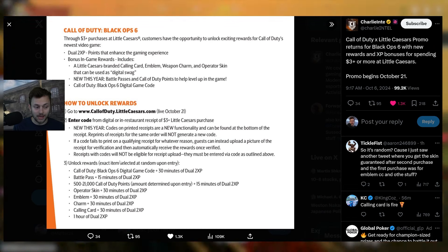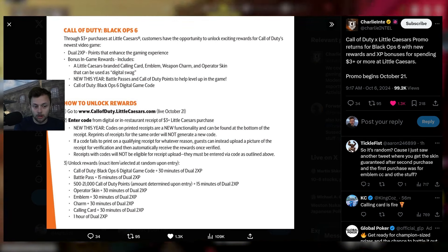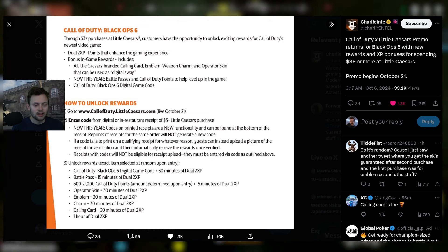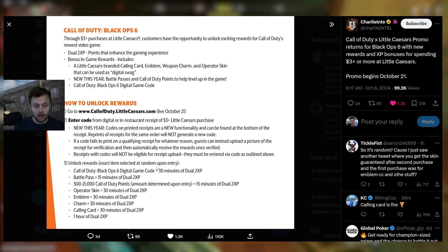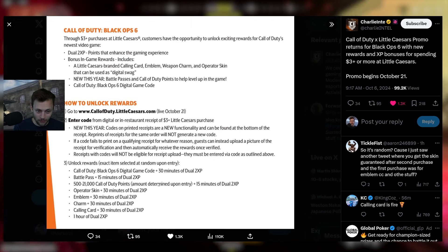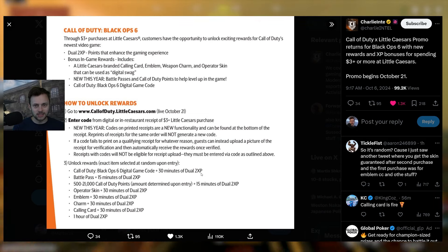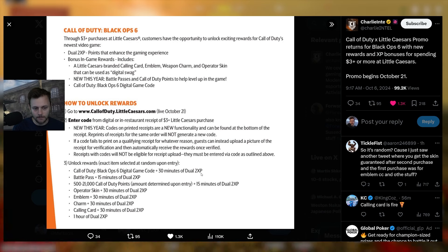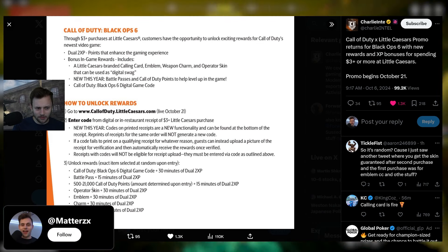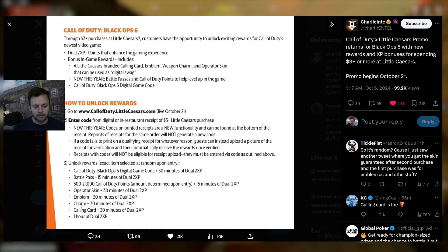For the Monster Energy promo you take a picture of the receipt, but for Little Caesars this year you have to redeem the code on the receipt — unless it doesn't print the first time. Now, rewards are selected at random, so when you spend three bucks you're not guaranteed to get specific content, which is kind of unfortunate. You could win a Black Ops 6 digital game code — chances of that are probably fairly rare — or a battle pass, dual double XP, 500 to 21,000 COD Points (amount determined upon entry), the operator skin, dual XP, emblem, charm, calling card, or an hour of dual double XP.